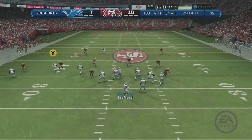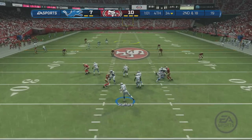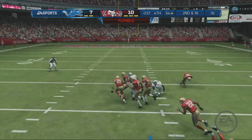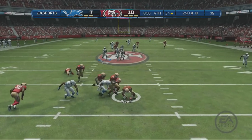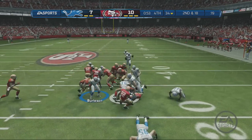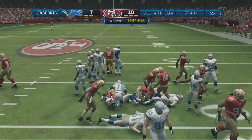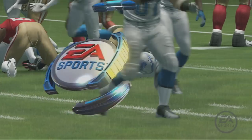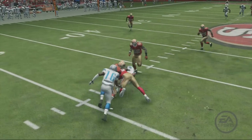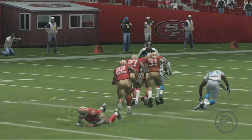Out of the shotgun formation, thrown across the middle — ball falls loose. Not giving up another edge. That was just a terrible job by the offensive player; protect the football — no excuse for fumbling in a situation like that.